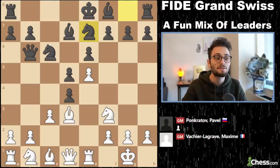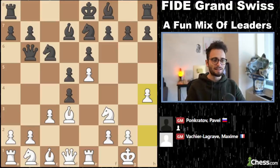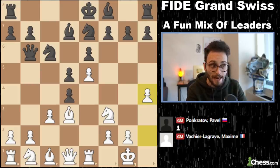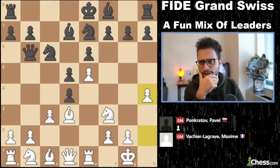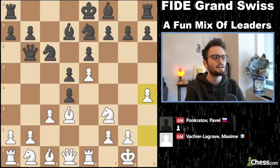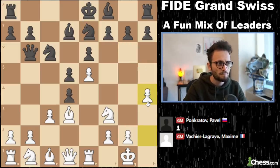Black plays bishop d7 because naturally if cxd4, you need to have that diagonal protected. MVL doesn't even take. I've never seen this in my life. I've played chess 20 years. Now knight e7, because black wants to put a knight on f5 and support the center, or knight g6 and bishop e7. What does MVL play here? He plays h4. You know what the most insane thing about this position is? It's been played like 50 to 60 times in the database, and 90% of those games were played in Title Tuesday and online blitz games. Gawain Jones won a game in the Isle of Man or Gibraltar tournament in 2019 with the white pieces in a classical game.